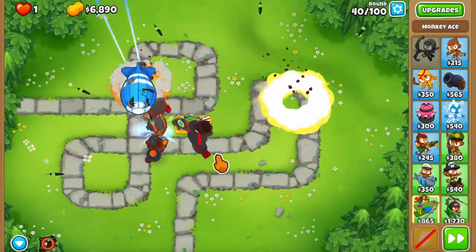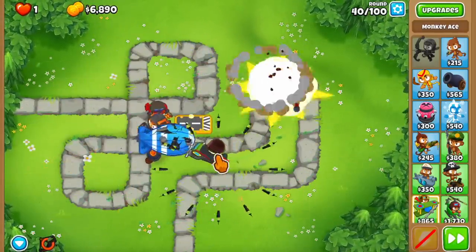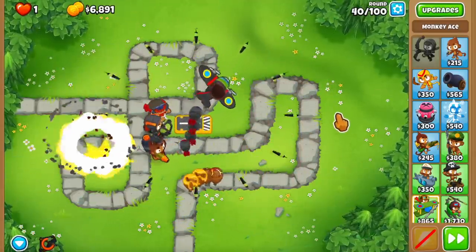As long as we pop the Moab layer, I feel like the Glue and the Flash Bomb are going to keep the bloons in place. This guy made it out - there goes the Black Border. I guess we don't need any more XP on the Ace, so we can kind of put that tower aside.